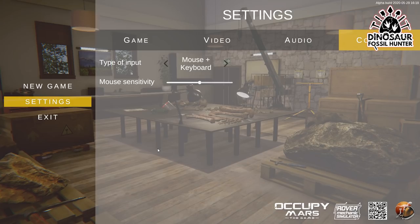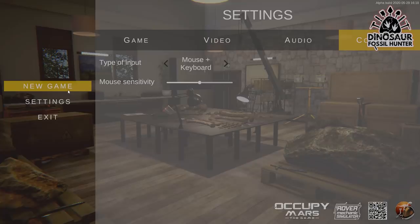It looks awesome — underwater dino fossil hunting, really cool. I'll link that in the description down below. Big thanks to the devs for sending me an alpha key. This is a game I already previewed a little bit earlier on, but now I get to play an alpha build. Very excited, so let's check it out — let's click New Game.